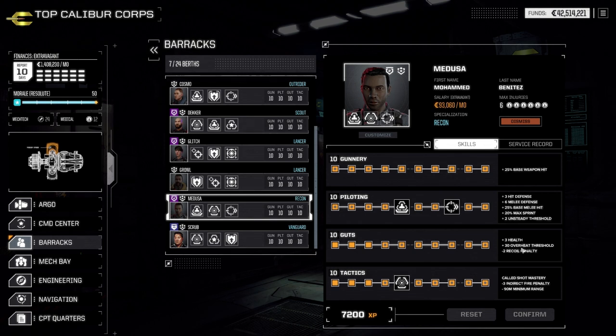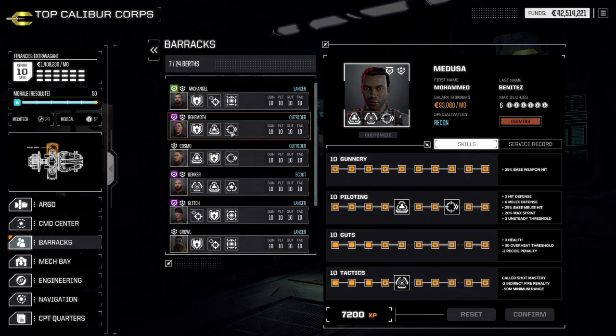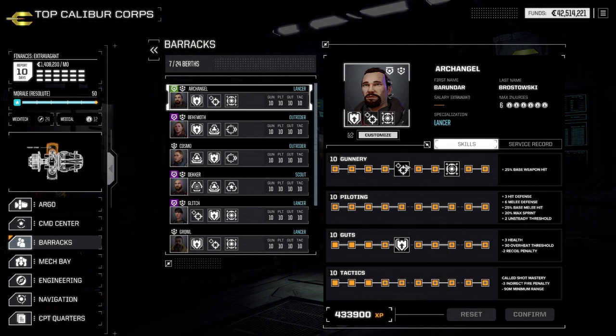You can sink that heat more and more as the game progresses, depending on the items you gain. Everything is useful within the game — minimum range reductions, max sprint, and so on. For my main character, I stuck with multi-target, which I actually like because I have weapons that can target multiple different enemies.